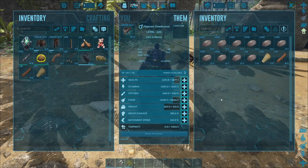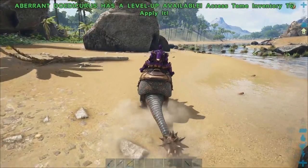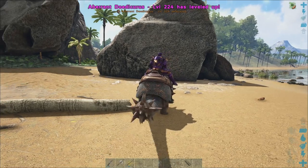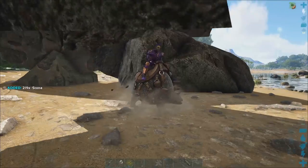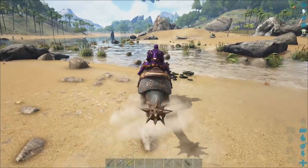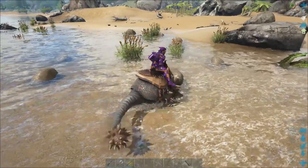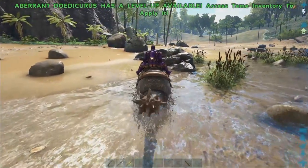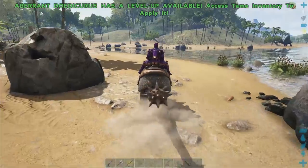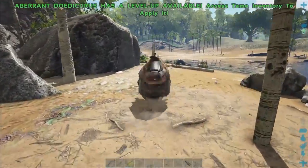This makes it the perfect stone resource gatherer in the game. You can also gather obsidian and metal with it, but the Ankylosaur is much better for those - stone is this guy's main thing. Just pick it up with an Argy, fly somewhere, drop it off, and it gathers a ton of stone. Keep upgrading its weight to carry more. There are also automated methods - for example, you can have a raft going along a riverbed with two Doedicurus on board, swinging and gathering stone while you travel. They don't need to move themselves, so being over-encumbered doesn't matter. It also auto-harvests when carried by an Argy near rocks.